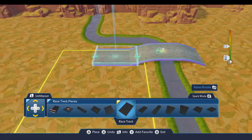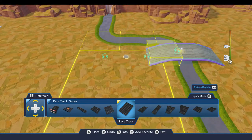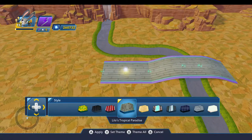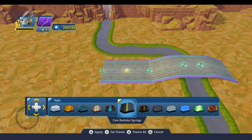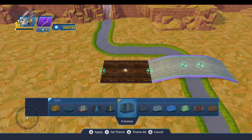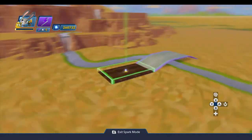Now I'm going to put down a racetrack on this side and change the theme. The Pride Lands theme I wasn't really happy with, so I'm actually going to use the X Games theme — it's just a nice dirt road theme that looks really good here and kind of matches the setting pretty well.